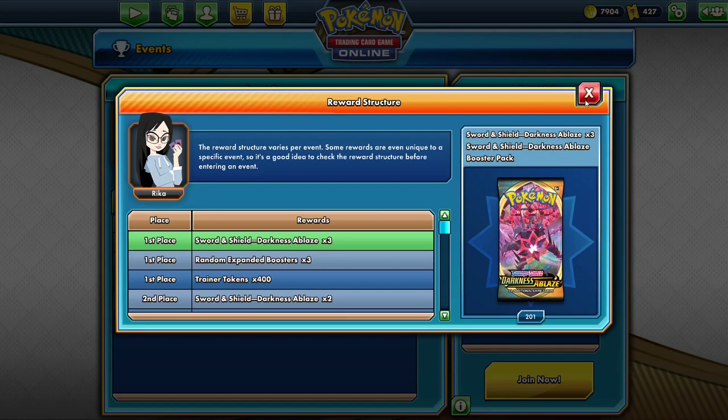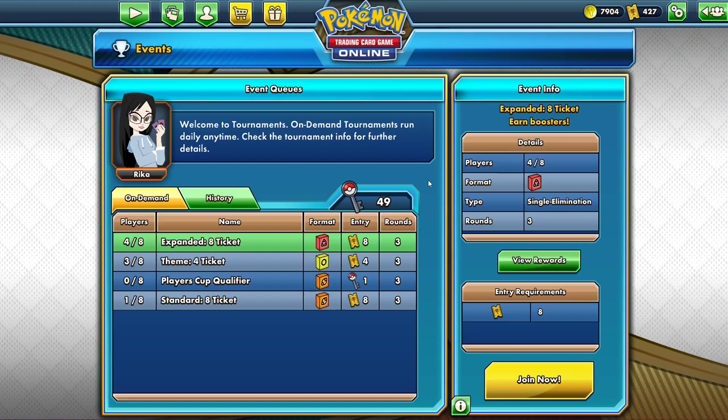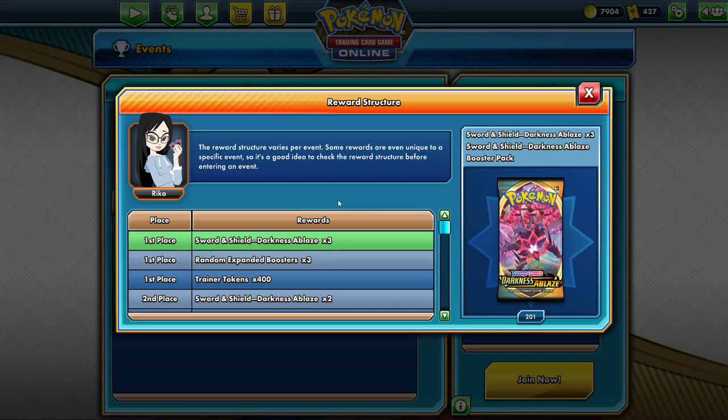If you want to save your money and don't want to buy code cards, and just want to use what you have in-game without spending any money, then I would say wait until Vivid Voltage comes out. Vivid Voltage will be out on PTCGO on the 12th, and then the official release date is the 13th, and at some point on the 13th — maybe at noon Pacific — the rewards will switch to just six Vivid Voltage packs.